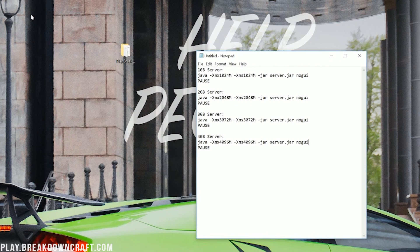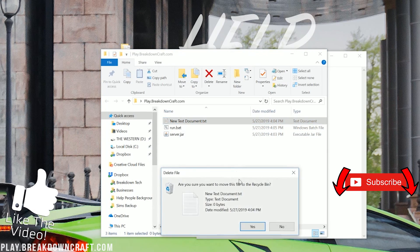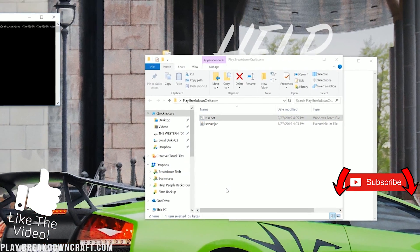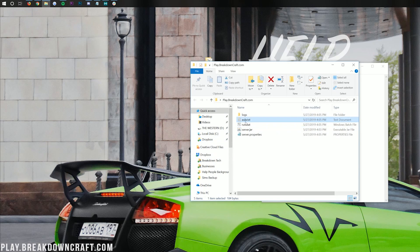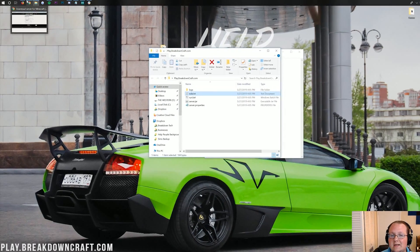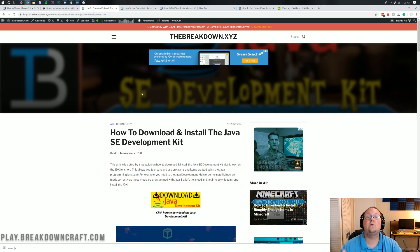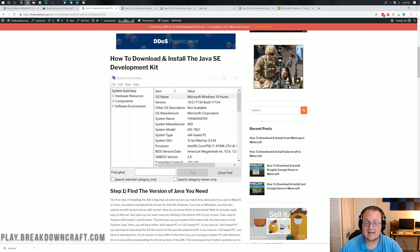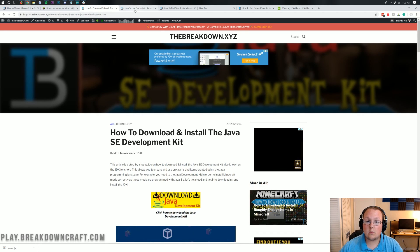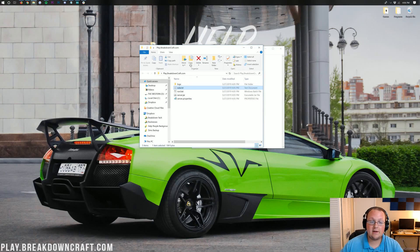Now double-click on the Run.bat file. It will attempt to open the server but fail — that's what we wanted. Press any key to continue, and you should now have an EULA.txt file. If you don't have it, you need to do a quick download of the Java Development Kit, linked in the description. You need this to run a Minecraft server, install Forge mods, Optifine, and more. If it still doesn't work after that, download and run the jar fix from the description, and then you'll be able to double-click Run.bat and get it working.